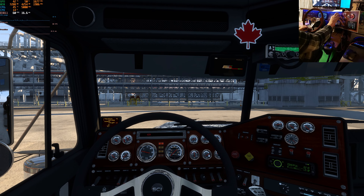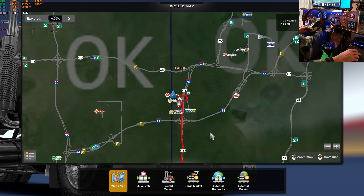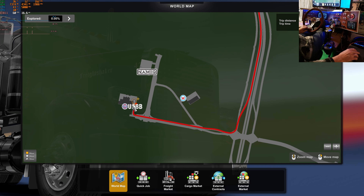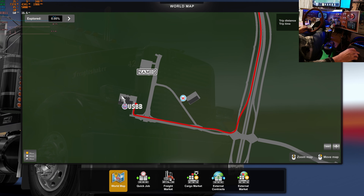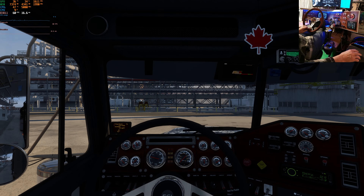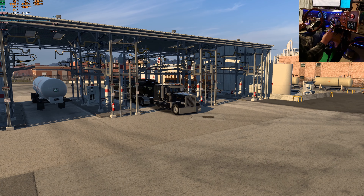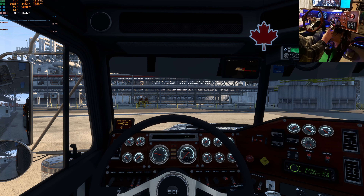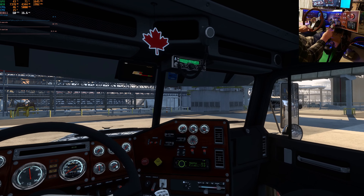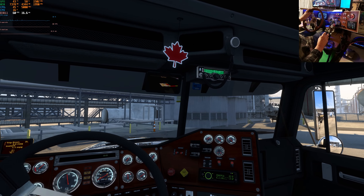So without further ado, let's get on. We're at Synthetico in Tulsa and we're heading straight on down to Waco — 347 miles to USBB. I don't think I've got the longest chassis on here. It's still a long truck, but it's not the big one, so it should be all right. We'll be able to monkey around down there. The weight is 34,200.